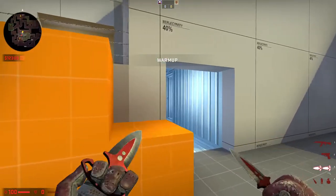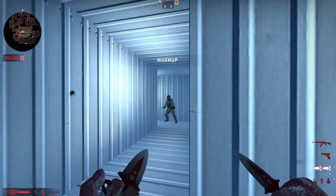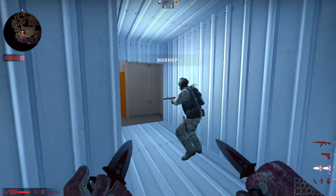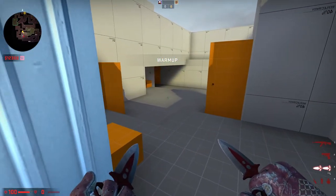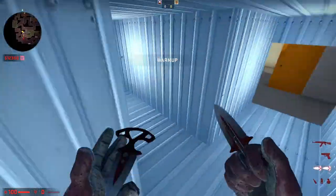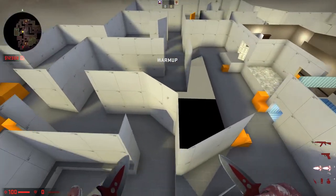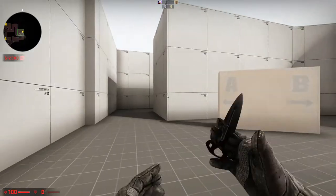So the vents — you could take them but only if you're going rush A. Why would you take the vents as CT? Since you can hear the T rotations, and going the normal A path you have a better shooting angle. Let's do mid timings — just rush mid down. I'll come from the stairs.